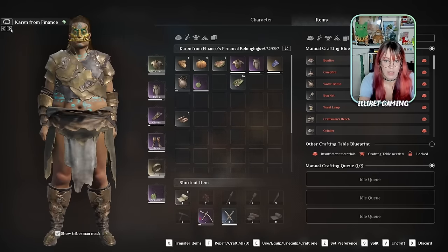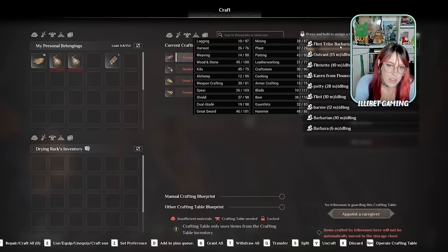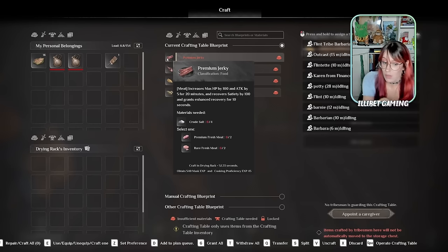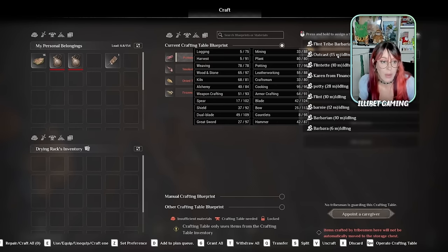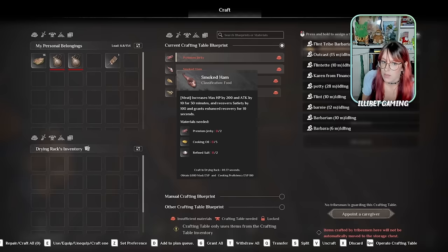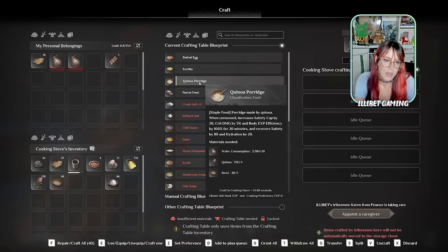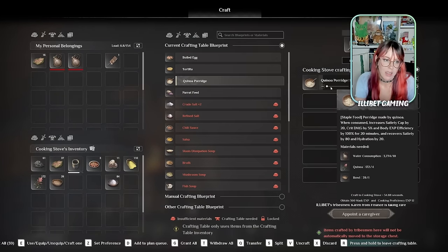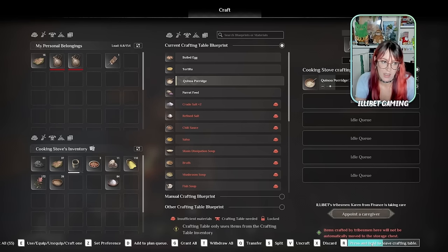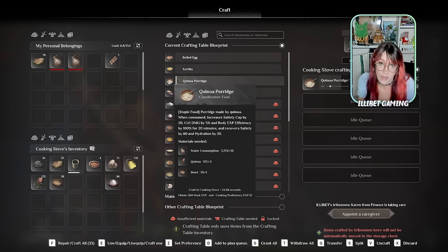From the menu around your campfire you can select all your different followers at a glance and go into each of them. If you want to assign a follower to a workbench, go to appoint caregiver, scroll over them, and see everything at a glance. Try and pick the follower best suited for that bench. For example, for a cooking bench scroll over to see cooking proficiency - you'd want someone either already high in cooking or with high capability, to get chances of crafting double outputs.